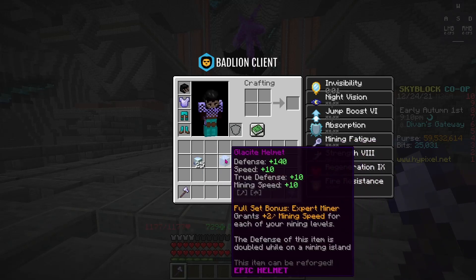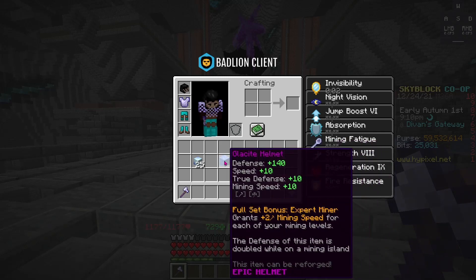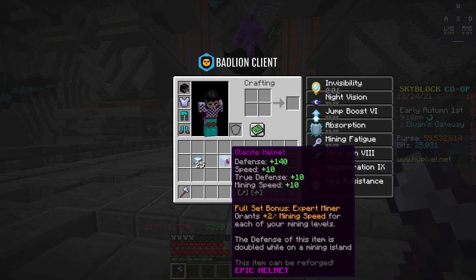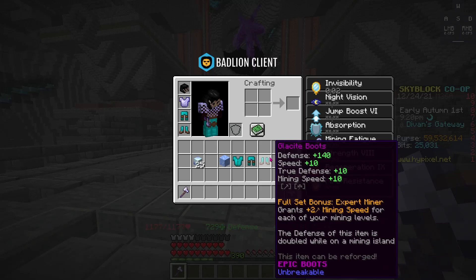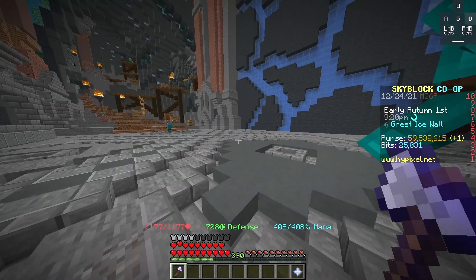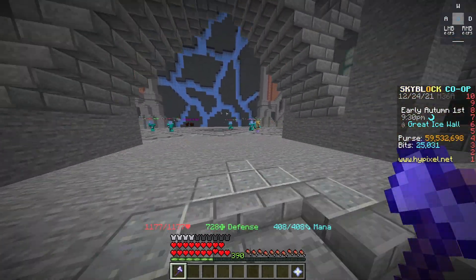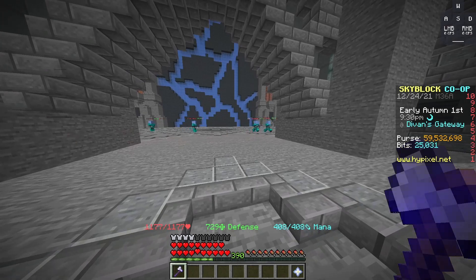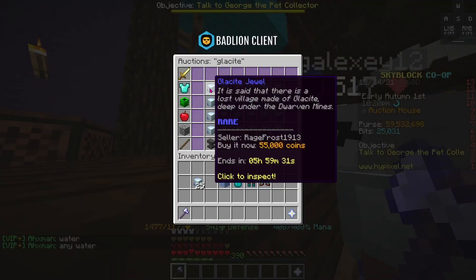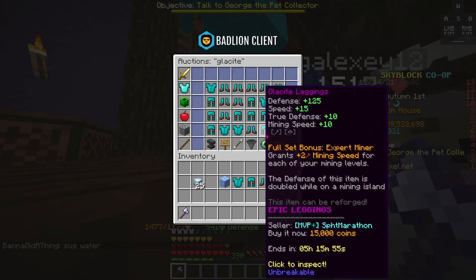It also drops the full Glacite armor set. This set gives a lot of defense and it's basically just a mining set, more of an early game set. At the auction house, the jewels are selling for around 55k a piece, and the armor sets are around 10k to 20k depending on the piece.